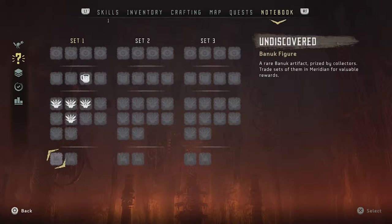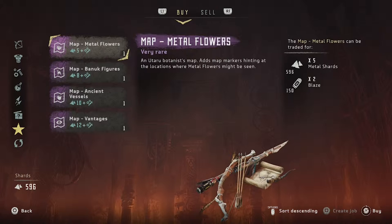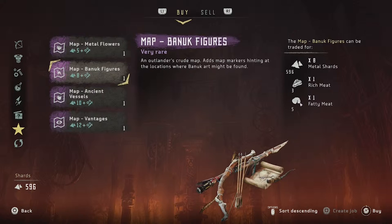Well, let me show you how. Go to any vendor you want and visit the special items tab. As you can see, he has 4 maps, and if you read the description it says it adds map markings hinting at the locations where metal flowers might be seen. So you have those for metal flowers, Bannock figures, Ancient Vessels, and Vantages.